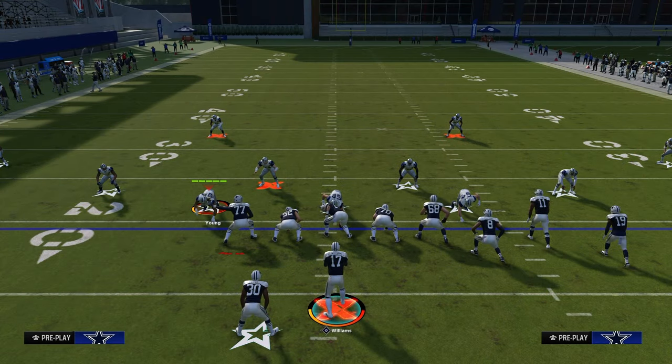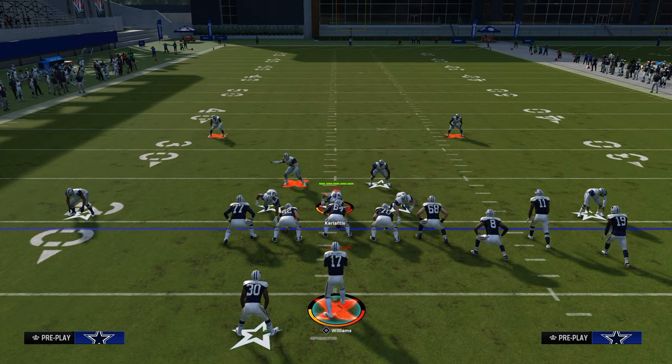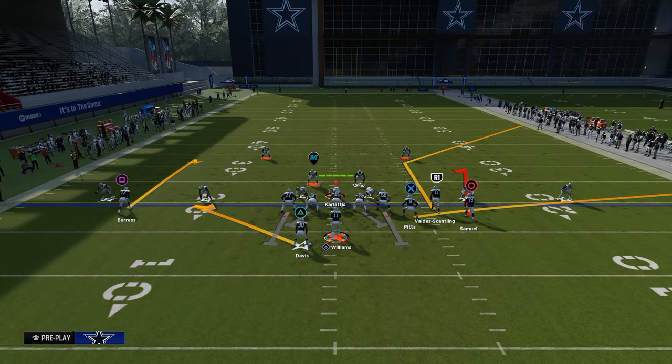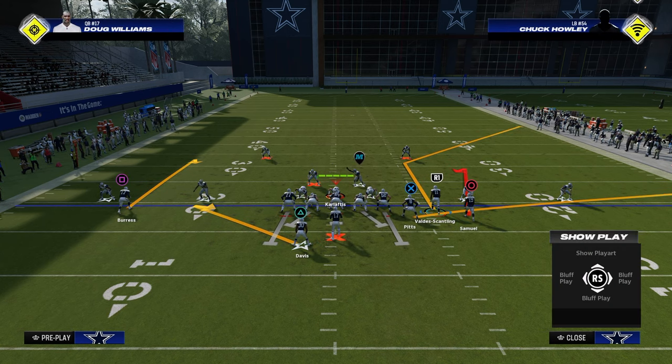First and foremost, we're going to go against baseline press dollar, which is pretty much the meta and really the most effective way to play defense this year. The route combination, if you just look at it as a basic system, at the core it is a big corner, little corner passing concept. The purpose of the big corner is to pull any outside quarter or outside third.